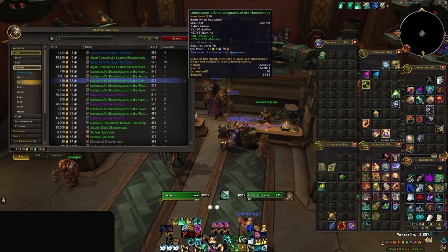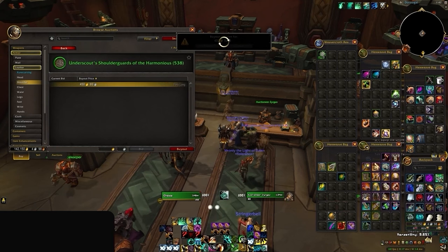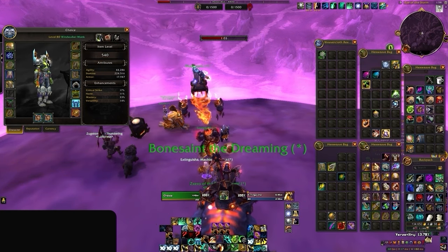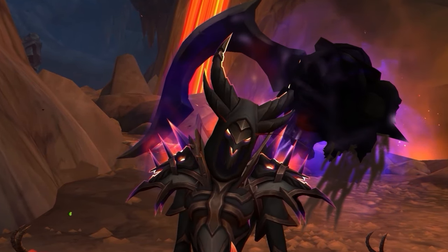For the cheapest alternative, you can buy regular BOE greens from the auction house above 535 item level to fill any low slots. In this clip, we pick up a 75 item level increase for about 500 gold, which is significantly cheaper than the price of crafted PvP gear. If you can get every piece scaled up to 600 item level like this, you're set up for a good time.